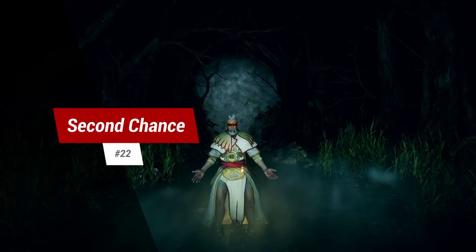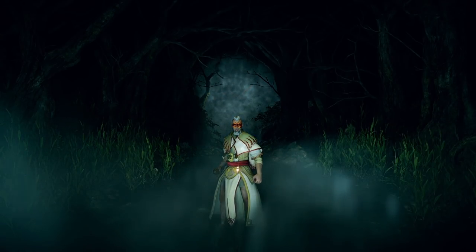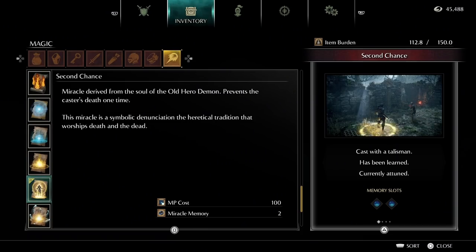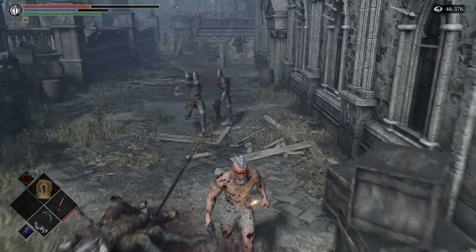Tip 22: cheat death. Fancy having a safety net while running through tough areas or fighting bosses? Pick up the Miracle Second Chance. When being fatally wounded it will ignore death and give you back 50% of your health.